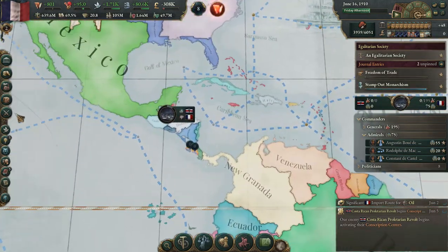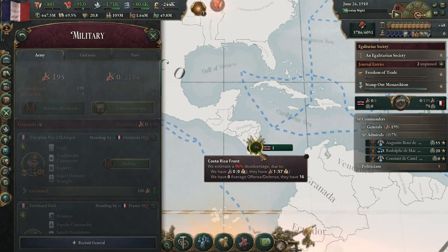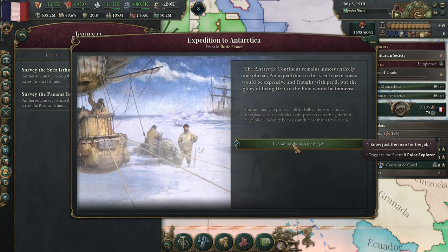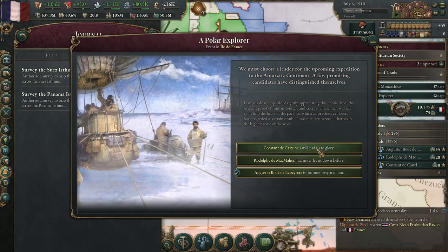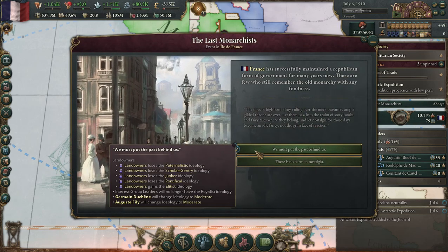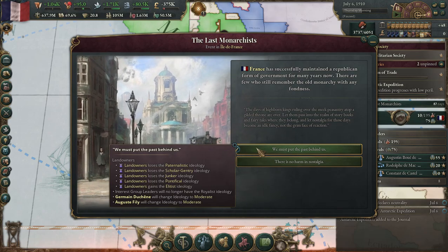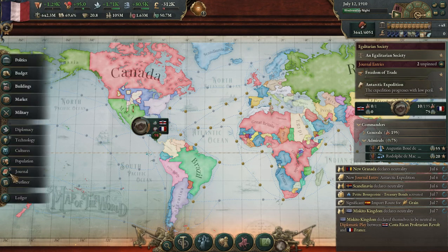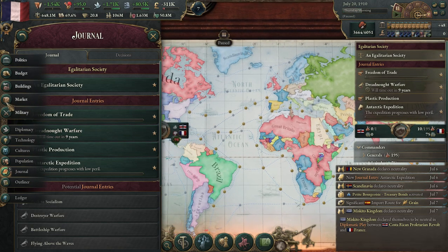Costa Rican Proletariat Revolt — we're going to send in a general. Let's do this. It's going to be quite expensive, but we got it. Last of the Monarchists — we just want the landowners to not have these traits anymore. We're going to work on our expedition — Dreadnought Warfare and Plastic Production. Let's go ahead and upgrade to Dreadnoughts. Oh, we don't have radios though — never mind, we'll stay on monitors.